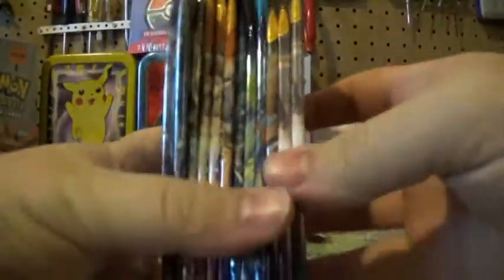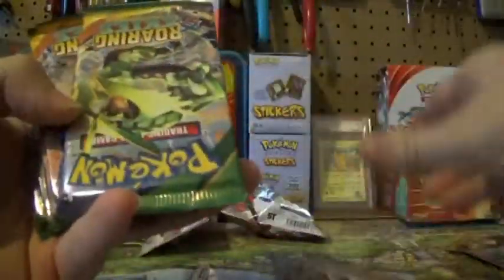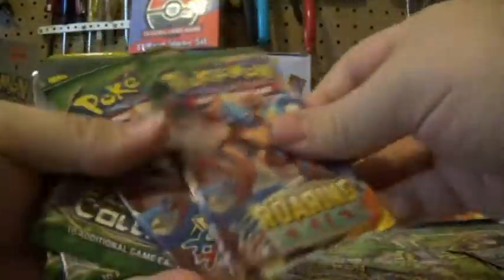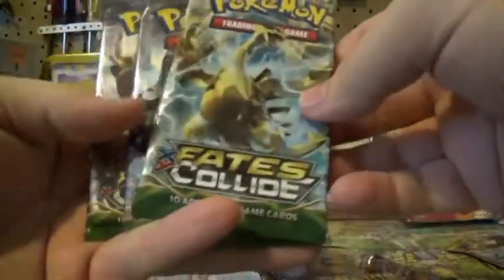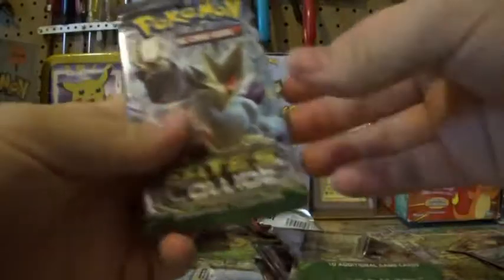We're gonna be giving away a nice big stack of packs. We got three Sun and Moon base set, three Evolutions packs, and three Upside Down Roaring Skies packs. They're gonna come upside down, just to let you know — there's nothing we can do about it. It's fate. Fates collide. And there we go, three of those packs.